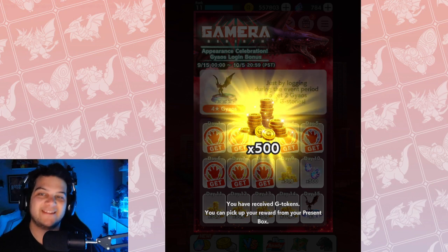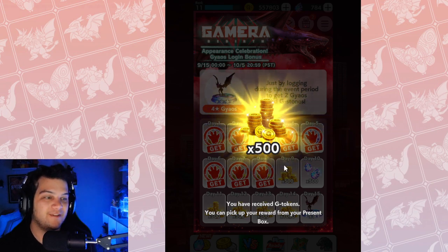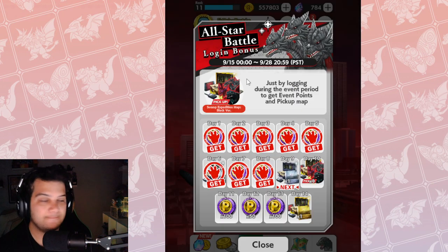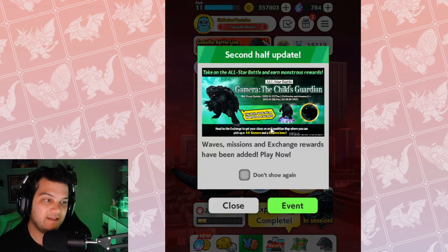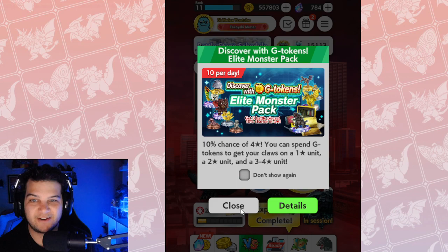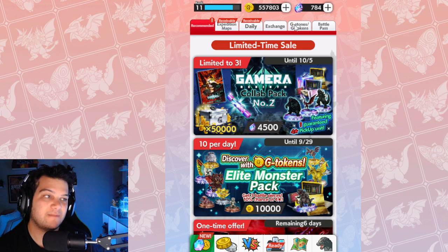Hey everyone, welcome back to another Godzilla Battle video. Today we have part two of the game where the All-Star Battle is starting and there are a few things I'd like to talk about. First things first, I gotta claim my rewards, but I also want to remind you that this All-Star Battle is ending on 9/28, which is important because you're going to want to get all the event points you can. Before we even talk about the offers, I want to talk about the new rewards added to the store — that's mainly what we're covering today.